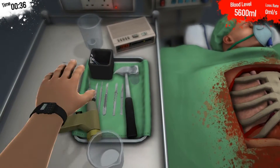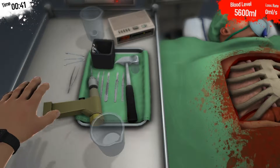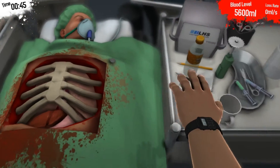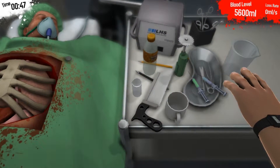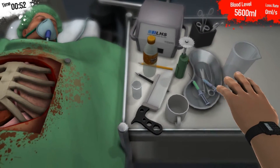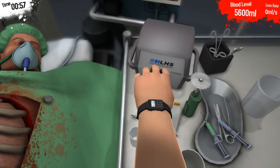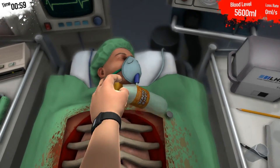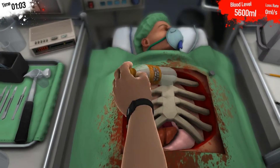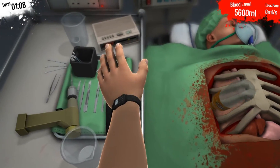We have a hammer, scalpels, tweezers, cotton swabs, a beaker, a drill, and the rib cage saw. Let's see if this soda bottle will work... Nope, can't use a soda bottle. We'll just leave it right there.